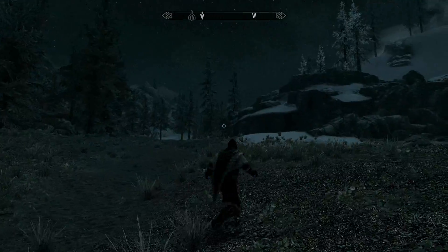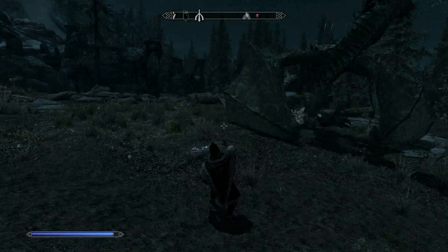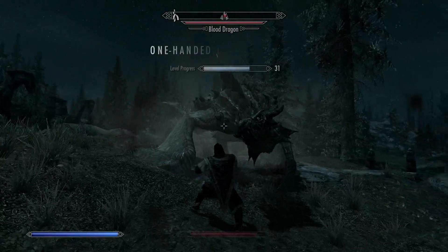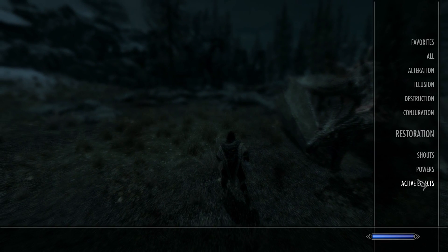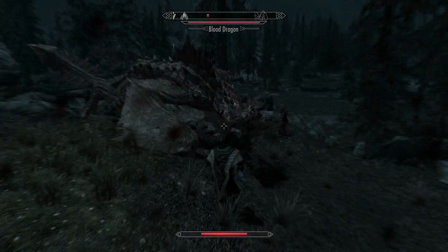And there comes a dragon. Oh, actually if you land this quickly — a blood dragon. That's not the easiest one to take care of. Let's take a better shout — that could be good. Let's use storm call.